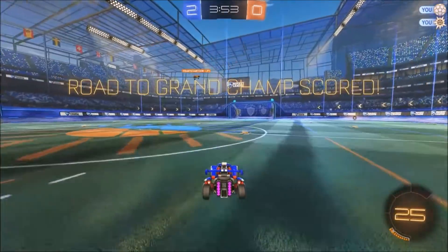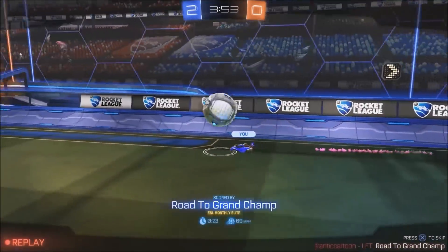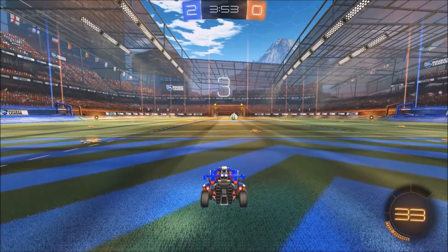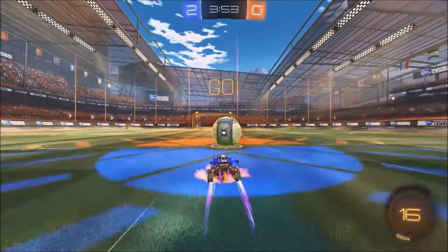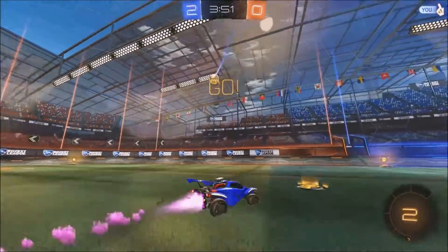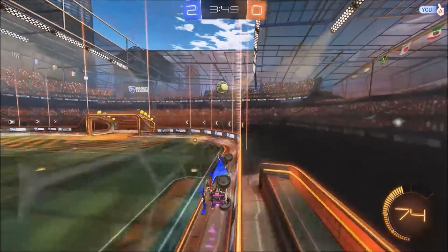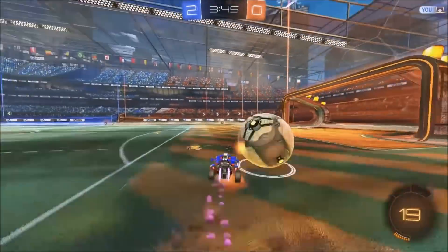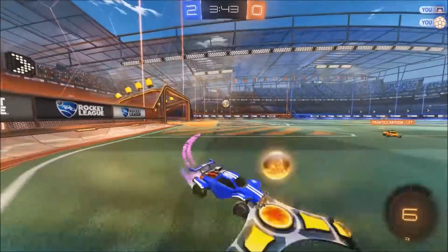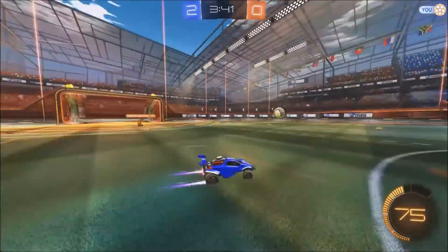Another good thing about this move is that even if the defender does get the save on it, he's up in the air and I'm still on the ground. I can go for his boost, I can take the ball, I can get a rebound if he makes a poor save — I'm just in a very advantageous position after that play. So that's a very good thing to learn; if you don't know how to do that yet, definitely practice it because that is a very good skill to have.